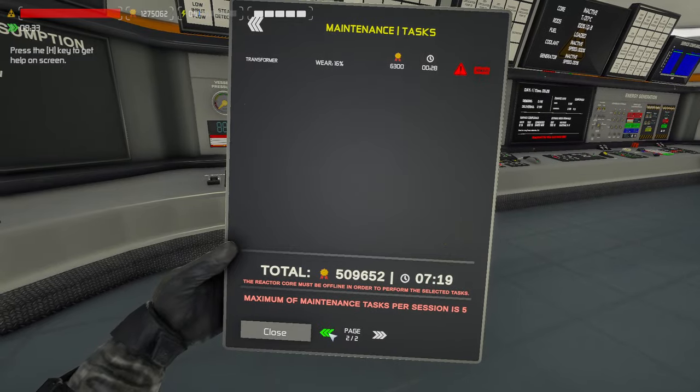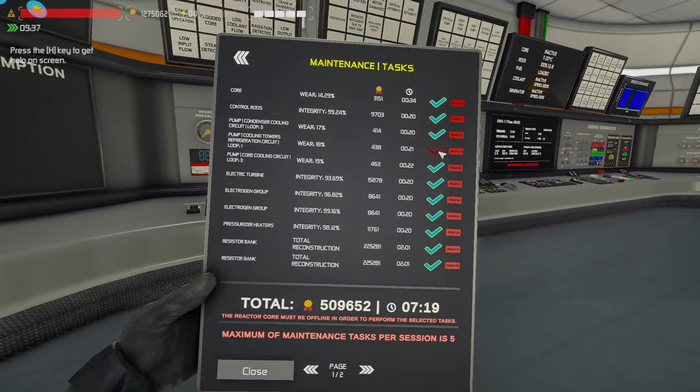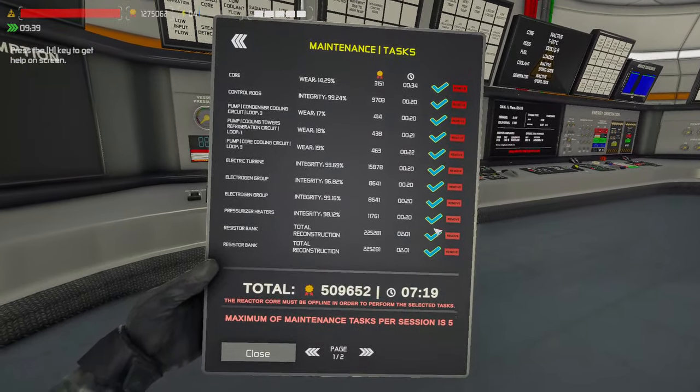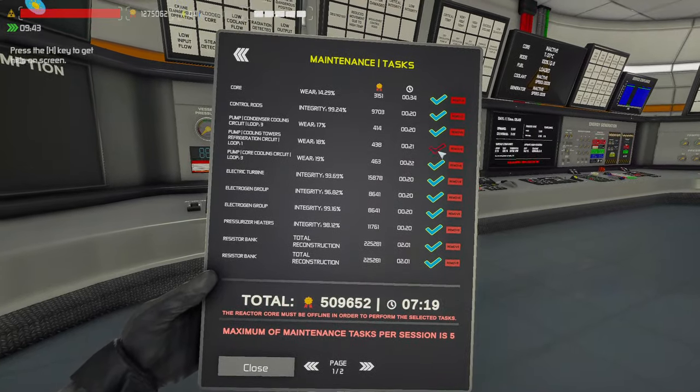You literally just select them all. Resistor bank total reconstruction costs 225,000 a piece — that's because I wasn't paying attention and they exploded. For the transformer you have to go back and physically disconnect it first. Maximum of five tasks per session — so they nerfed this apparently.